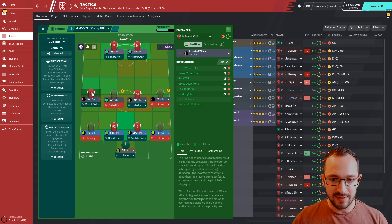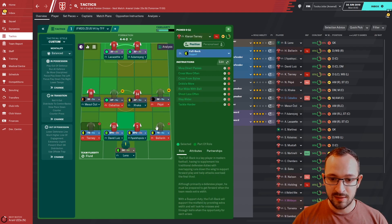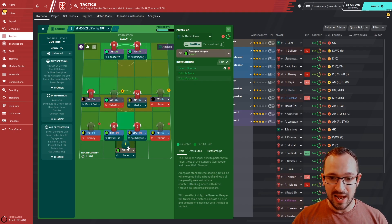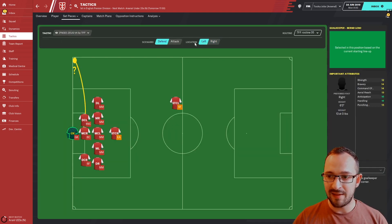Advanced Forward Right, Inverted Winger Left, Inverted Winger Right, Advanced Playmaker Left, Advanced Playmaker Right, Pullback Left, Pullback Right, or Plane Defender Left or Plane Defender Right, and the Sweeper Keeper. Set piece instructions are corners: Defending Right, Defending Left, and Defending Left.